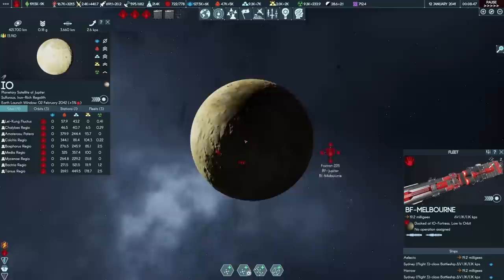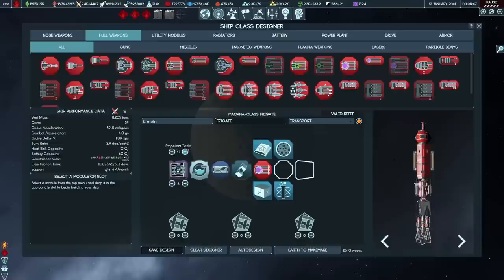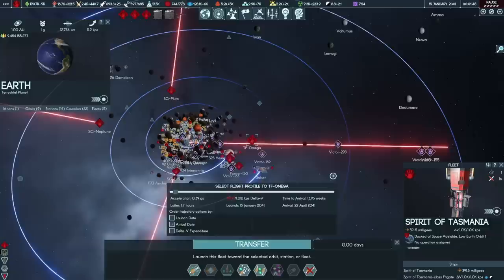Spirit of Tasmania is almost done, so we'll add the Einstein behind it. Spirit of Tasmania will go link up with the fleet heading out to Makemake — it's a backup to the Einstein carrying infrastructure. With its basic antimatter drive, Spirit of Tasmania should be able to catch up to Task Force Omega before it actually gets to Makemake, arriving around 22 April 2041 with about 100 kps left in the tank. But we're building Max's taxi next.